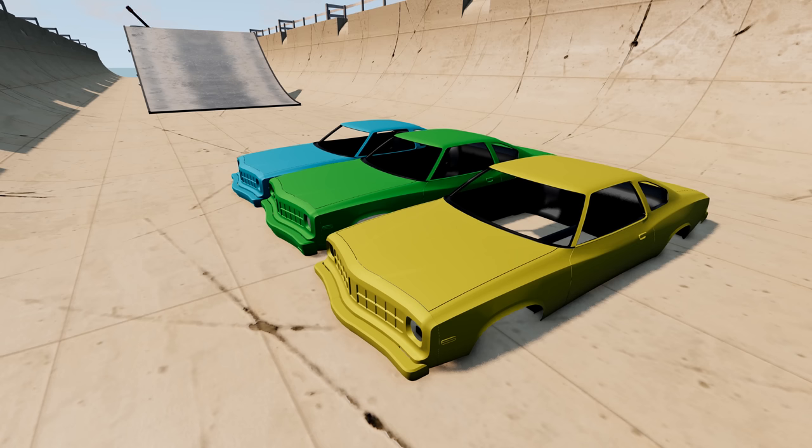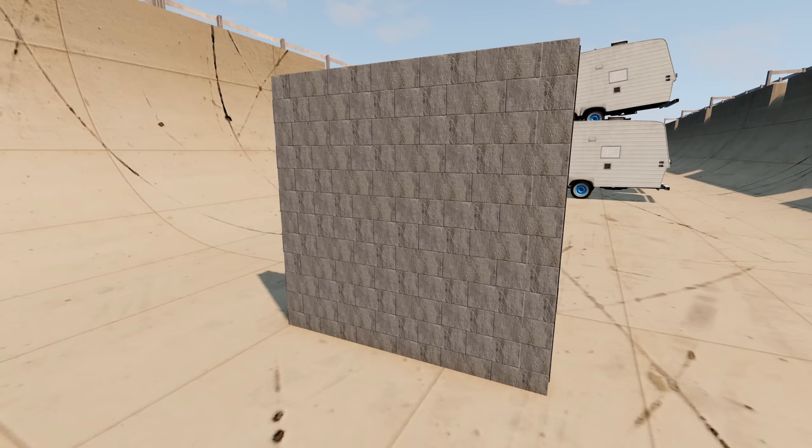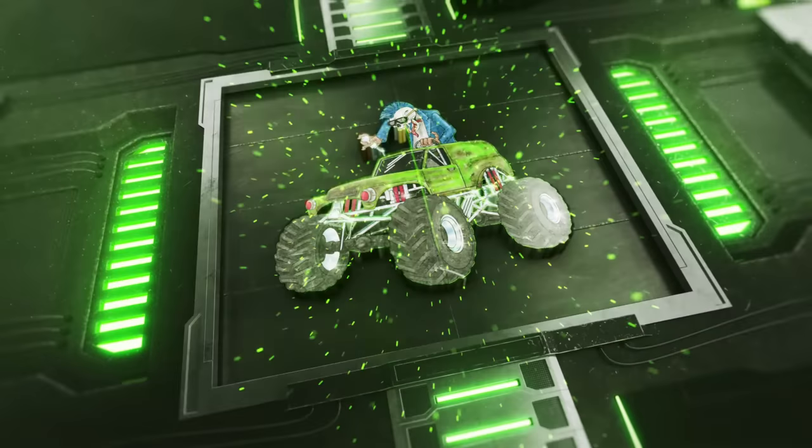Alright guys, up first we've got the half pipe obstacle course. The monster trucks have to go over the crush cars, hit the ramp, crash through the campers. They then have to smash through the block wall and make it past the sledgehammer to get the win.